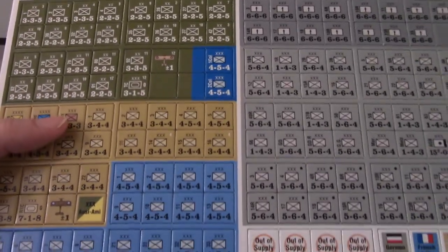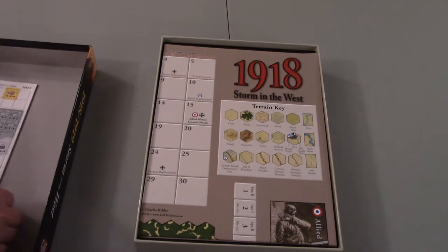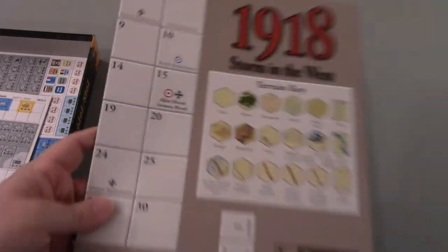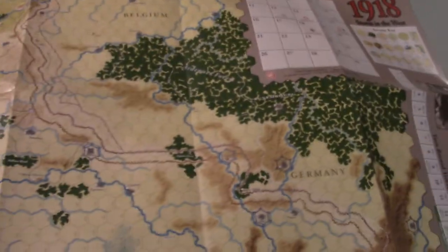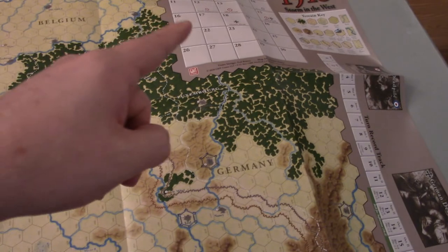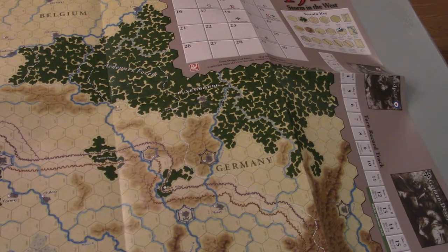I tend to clip counters if they're lower quality, just because the dog ears and corners tend to be in rougher shape. But if the quality of the counter is really thick and nice, then it's not worth clipping. Then we have the map — I don't want to spend a whole lot of time with it. As I lay it out, it is a paper map, I knew that going in. There's some charts, a turn track over here, and a general records chart over here. I do think the counters are going to feel awfully big in some of the hexes — the hexes are almost too small for the counter size, so things might end up being a little congested. But I guess it's World War I, that's what you got.